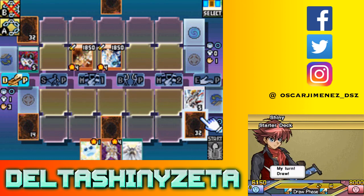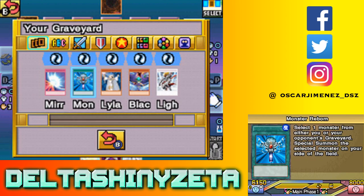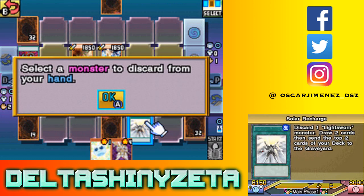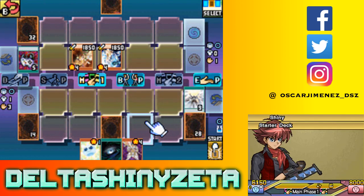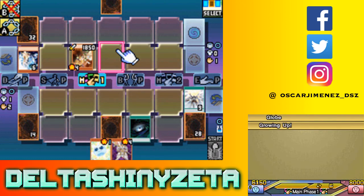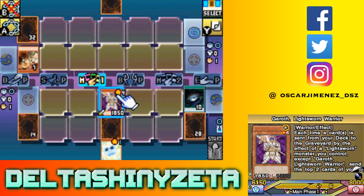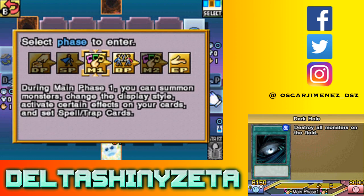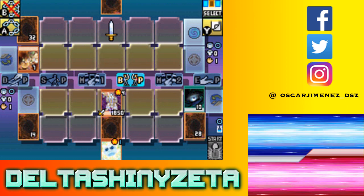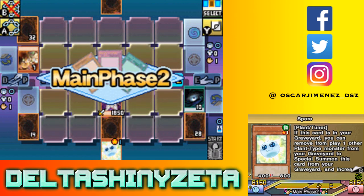Spore is useless. I might have to do something there. Solar Recharge - because this is not gonna work if I just summon Garoth and crash. Hell yeah, that was a crazy good draw - clutch! Dark Hole to destroy both, then bring out my own Garoth. Enter battle phase, swing for 1850, and end the turn.